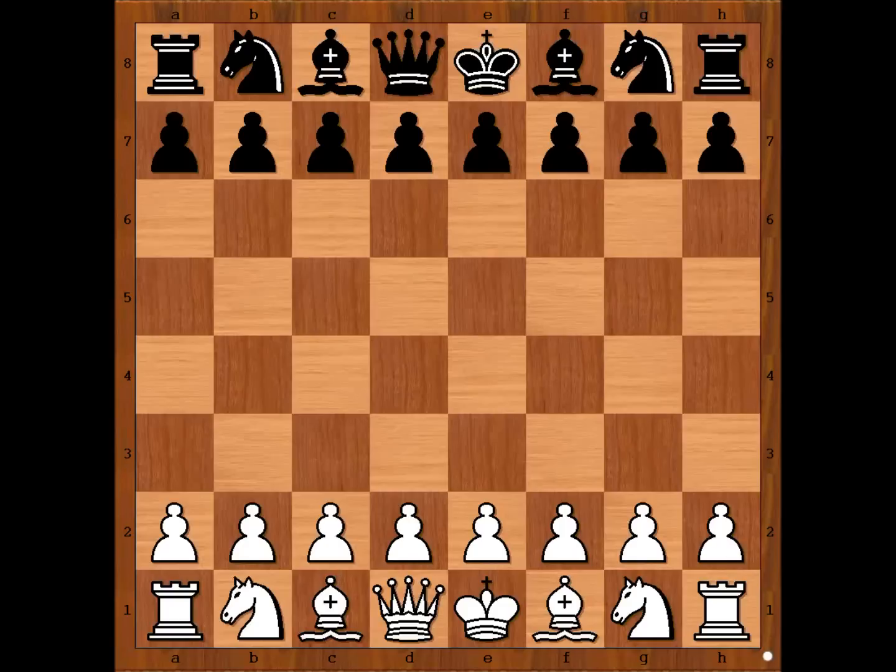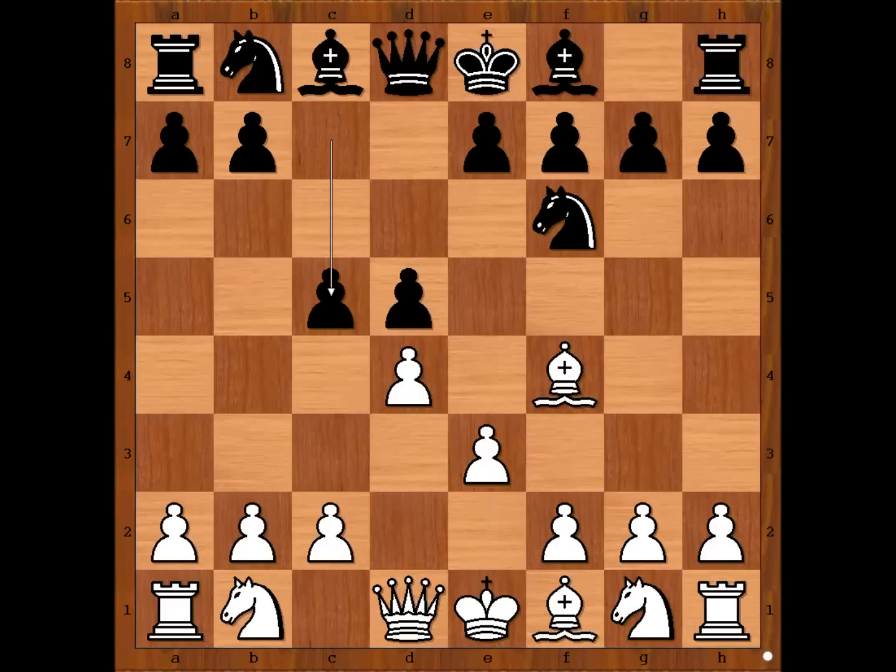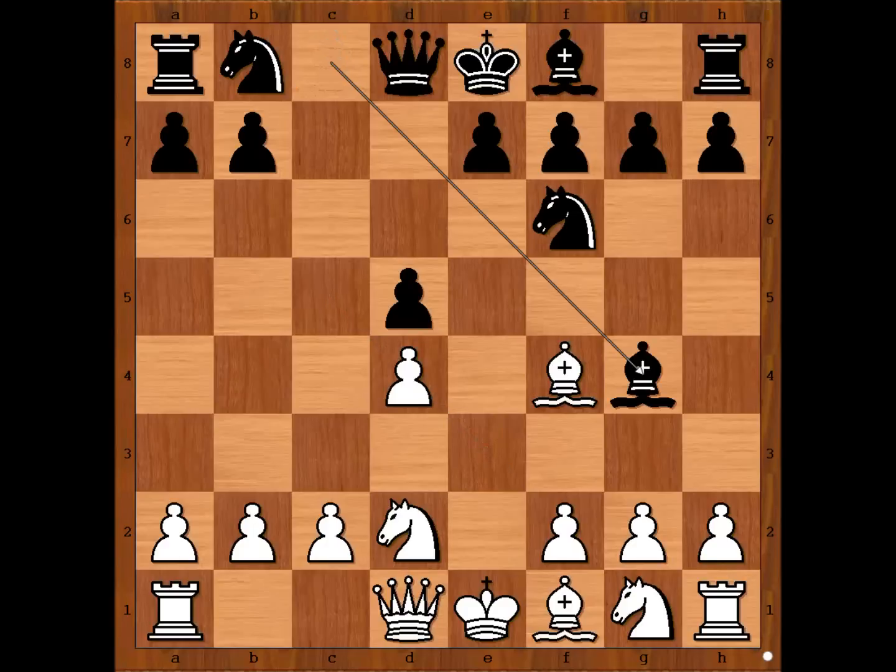Wei Yi had the white pieces and he started with d4. Vladimir Malakov played d5, bishop to f4, knight to f6, e3, c5. Knight to d2 was played — d3 is the most played move. We have knight to d2, c takes on d4, e takes on d4, and Malakov played bishop to g4.